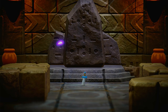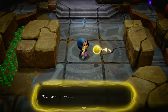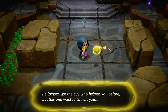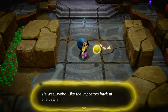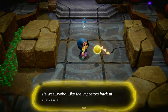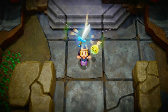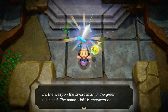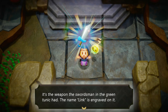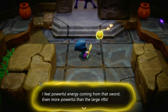Alright, the sword is mine! The sword is mine! The sword is mine! That was intense. He looked like the guy who helped you before, but this one wanted to hurt you. He was weird, like the impostors back at the castle. Looks like he left something behind. So it doesn't seem that he has a master sword yet. I wonder if I have to pull it this time or something. You got a mysterious sword — it's the weapon the swordsman in the green tunic had.